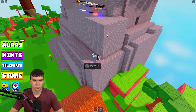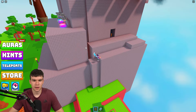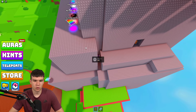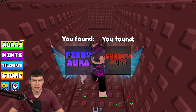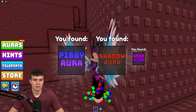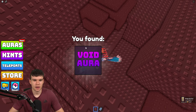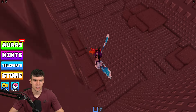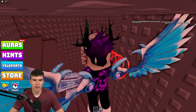Jump up here — we have the ribby and pibby aura over there. There's another one in here — and even more around here. This looks like a proper cave system. We have the void aura. There might be more in a future update, but for now let's exit and claim some more.